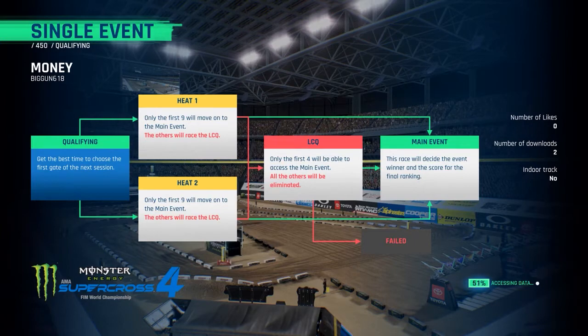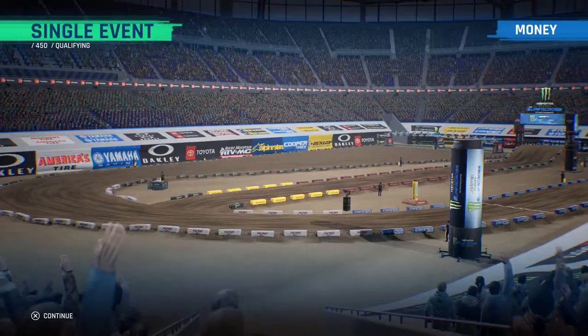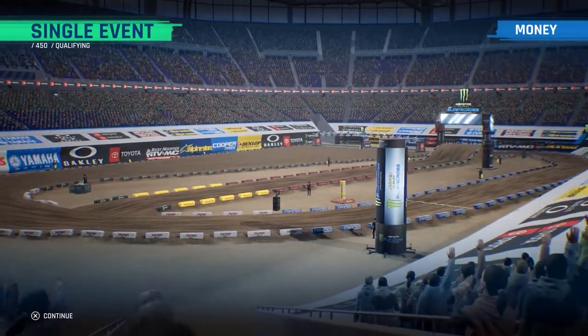Then under race options, set the event to the real thing. You can have AI difficulty set to very easy so you know that you will be much faster than them, and then enter the event.